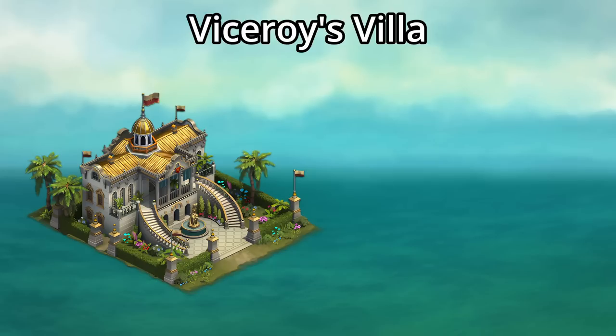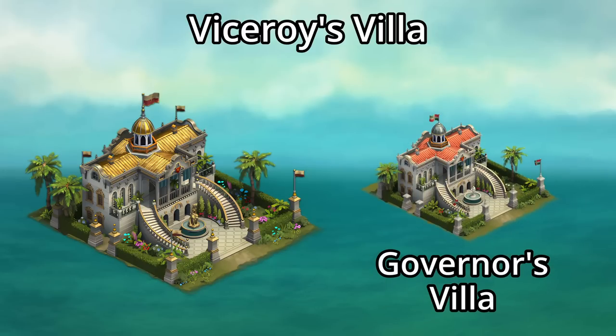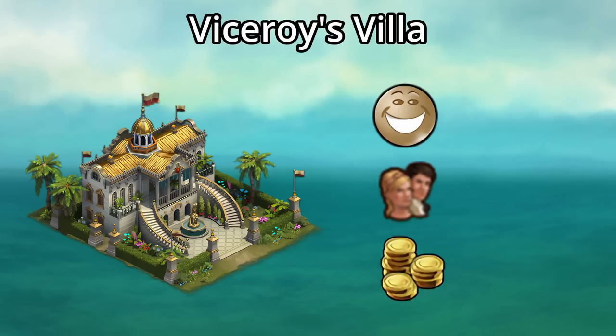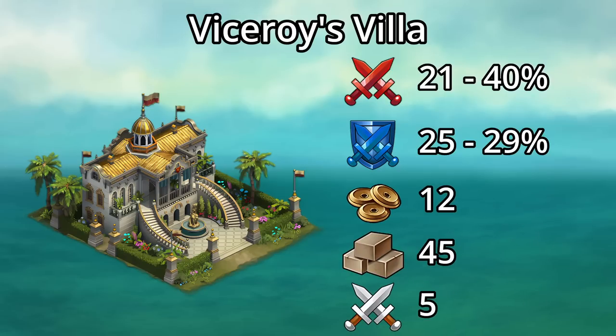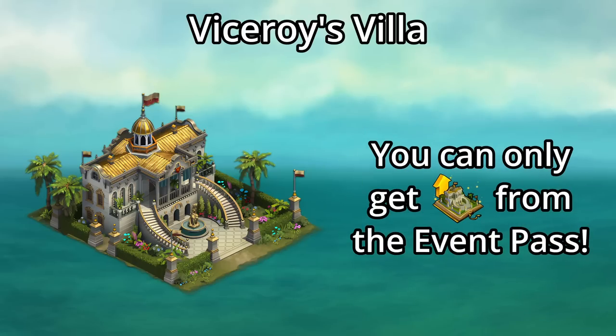The last new building, the Viceroy's Villa, is actually a golden upgrade to a previous favorite — the Governor's Villa. This upgrade adds a bit to the Governor's Villa's values and adds attack and defense boosts for defending armies. In total, it gives happiness, population, and coins, as well as up to a 40% attack boost for attacking armies, and a 30% attack and defense boost for defending armies. You'll also get 12 forge points, 45 goods, and 5 units. Currently, you can only get the Viceroy's Villa upgrade from the event pass.